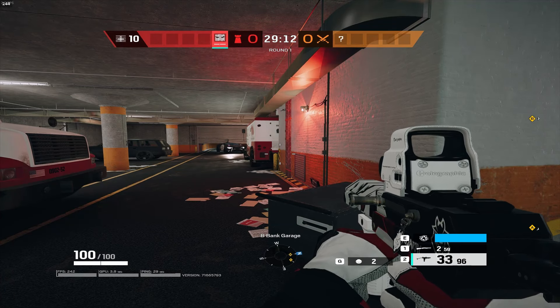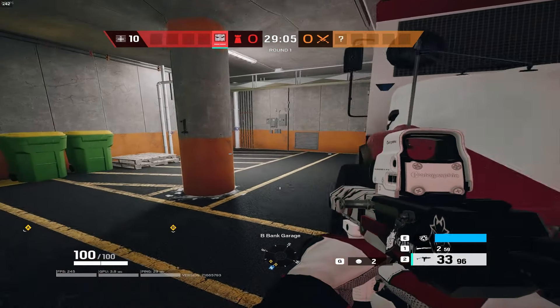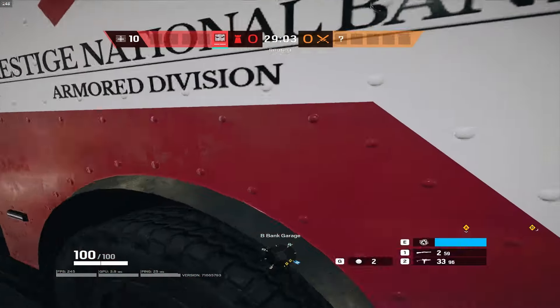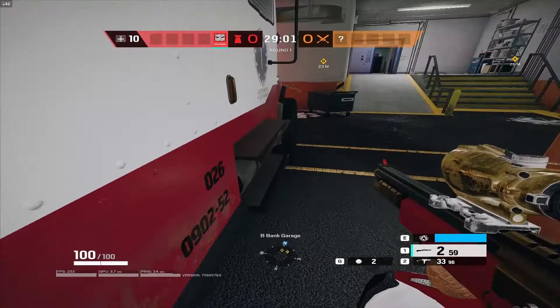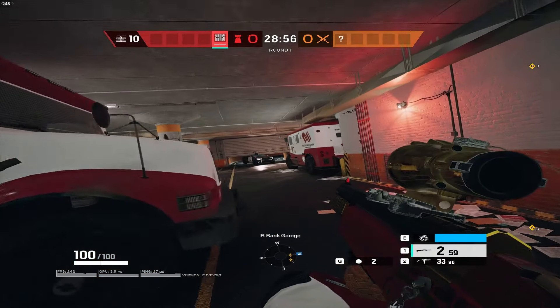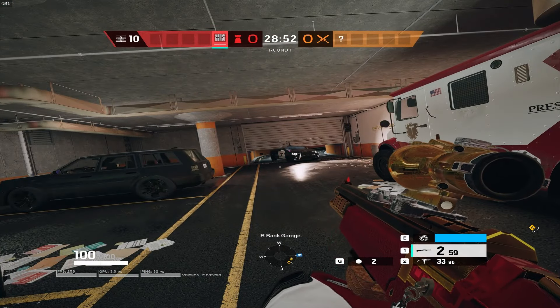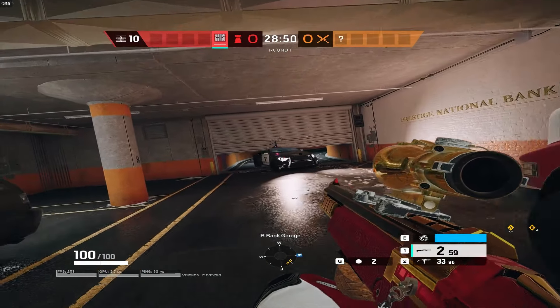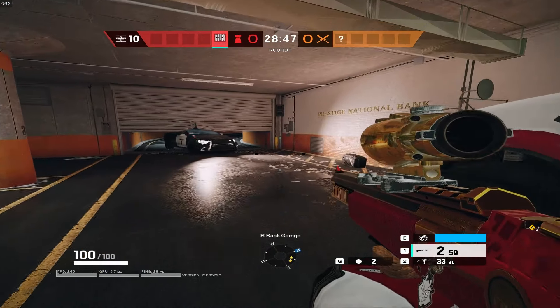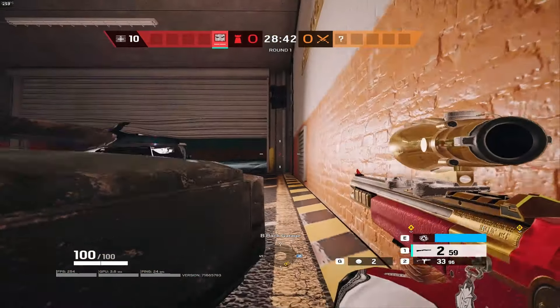For this next tip, it's going to be a simple one — I'm taking it down into Bank Garage. As we all know, defending Garage as a defender is pretty horrible because you have to play either behind the wheel here or this wheel here on the van, and that's it. Meanwhile, the attackers can peek from anywhere in the room. So I'm going to give you an uncommon off-angle that rarely gets checked. For this spot, I would recommend you play Vigil because if you get droned, you're cooked. All you want to do is go prone.